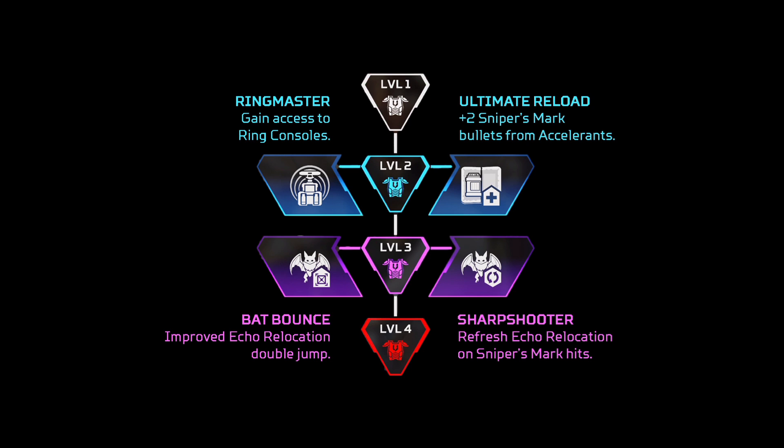For Vantage, I would personally go for the Ringmaster one. Having accessibility to Ring Consoles, especially for ranked, is actually really good. It also allows you to get additional Evo points and access Survey Beacons and Ring Consoles in the same game. And I would also get Sharpshooter for level three — getting another tactical just by hitting someone with a sniper is pretty good.